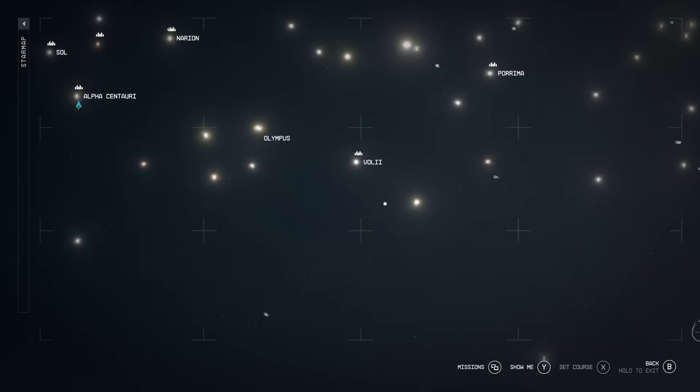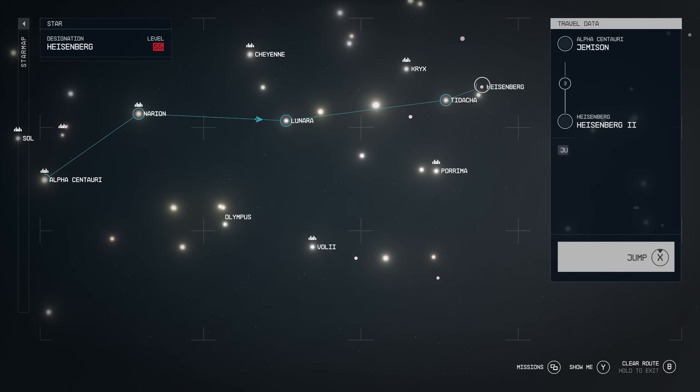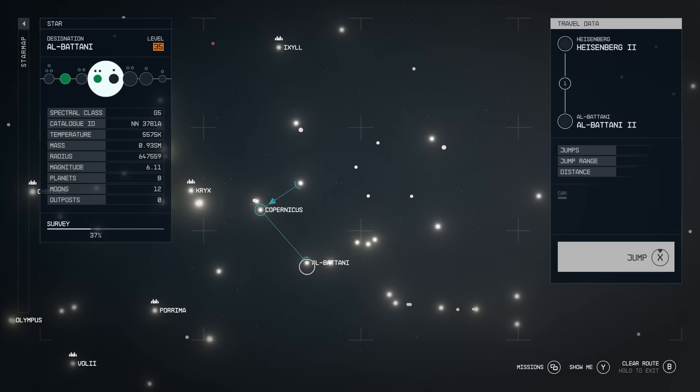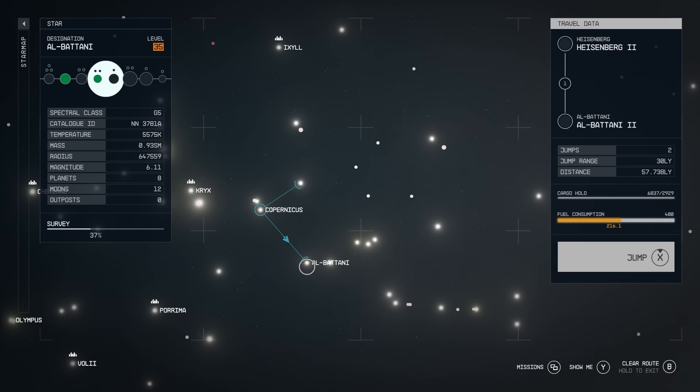We're going to go to a system more appropriate for my level — let's go out to the Heisenberg system. One thing I really wish they added is a fuel consumption system. If I want to go somewhere really far away and set a course, it shows fuel consumption, but fuel just isn't an actual thing within the gameplay. I feel like that would have been a nice addition — but maybe they'll do that in the future.